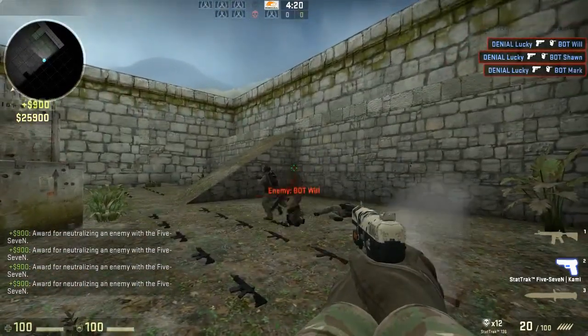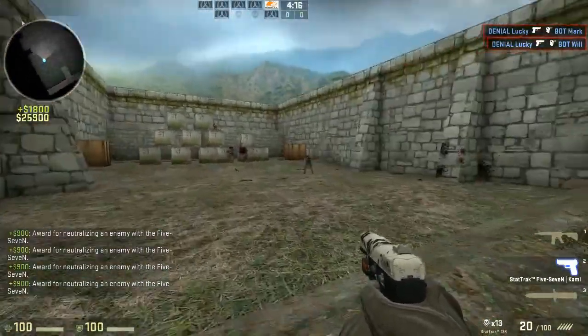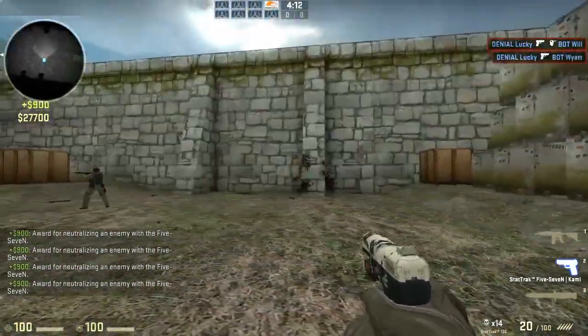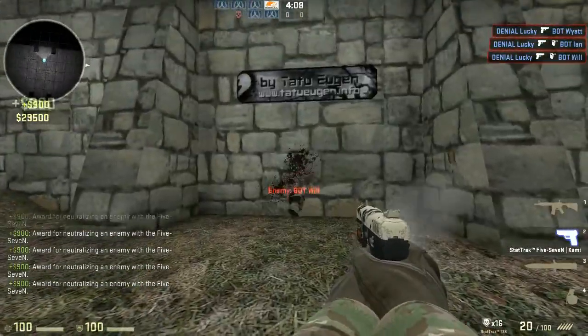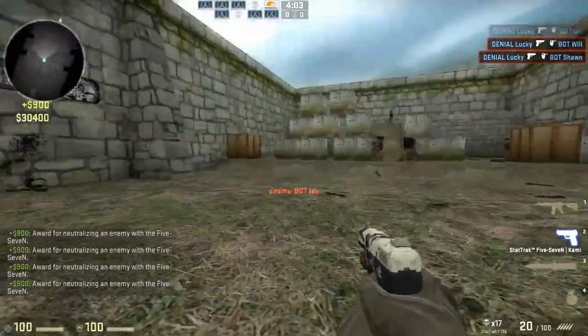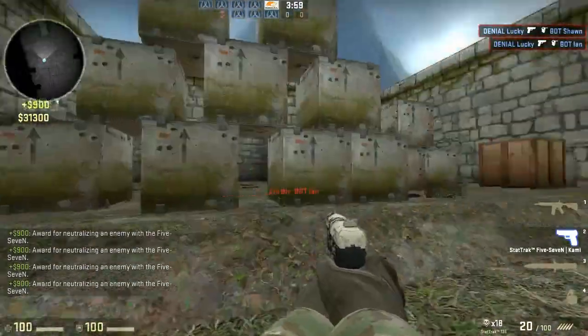By the way, the Five-Seven is a two-bullet headshot kill with head armor — actually, it depends on the range. At close range it's a one-shot kill. At a medium distance — about this far — I think it's two. Yep, it's two. So keep that in mind.